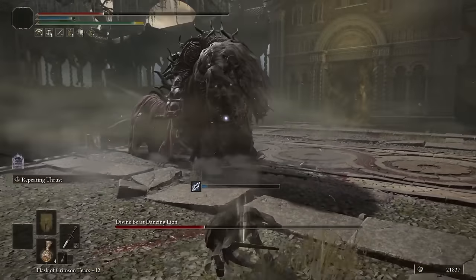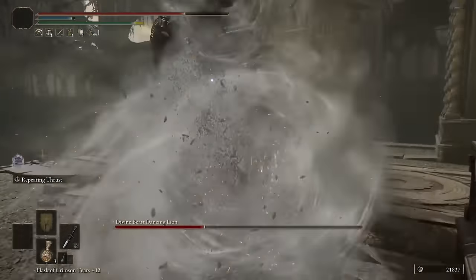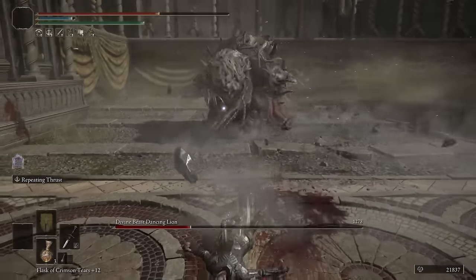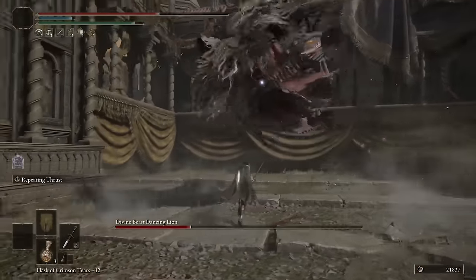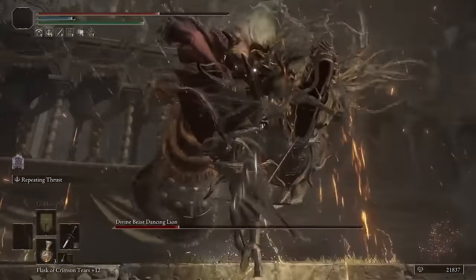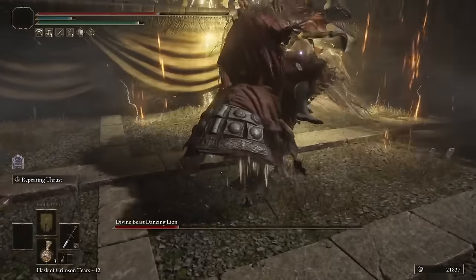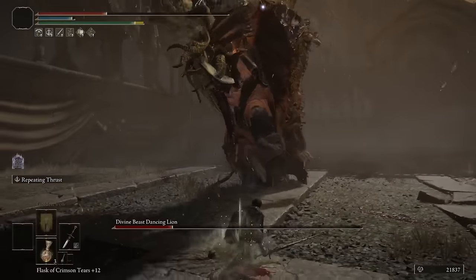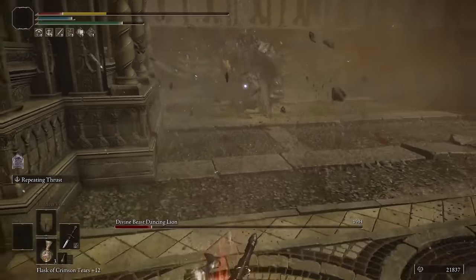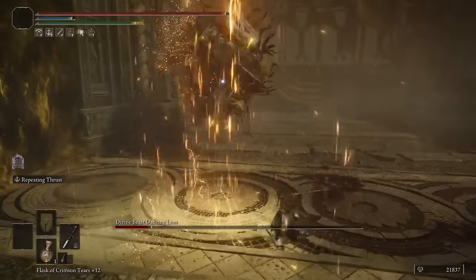The S-Doc deserves a mention as well because it comes down to preference. The S-Doc gets a horizontal slash which is really valuable to vary your moveset a little bit, say you're surrounded by smaller enemies and mobs. But for me personally, I think the Cleanrot Knight's damage is enough to make up for that and it performs better. Just put on Millicent's Prosthesis, Rotten Winged Sword Insignia, the Spear Talisman, and a Dragon Crest Greatshield, and you're going to be doing great DPS and downing bosses in no time.